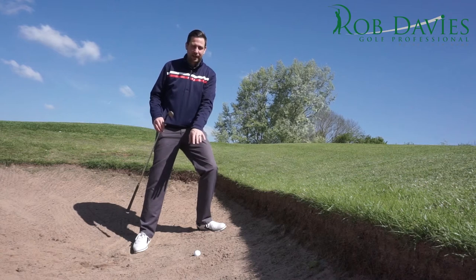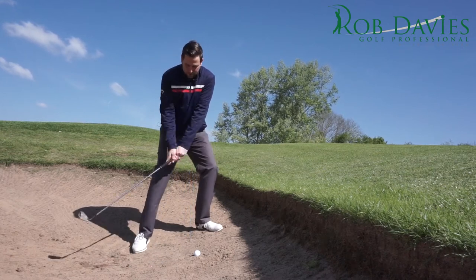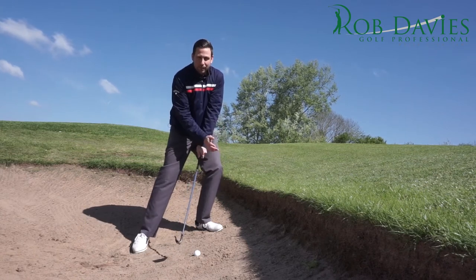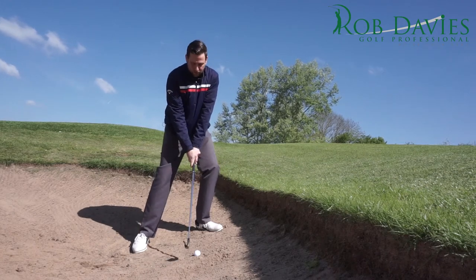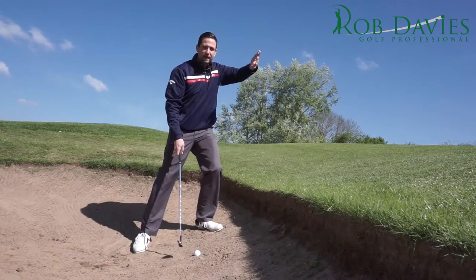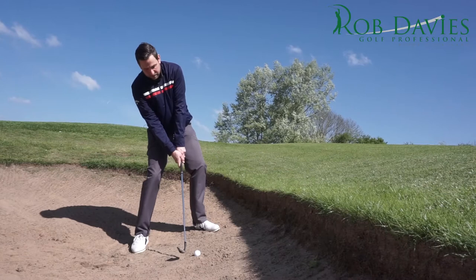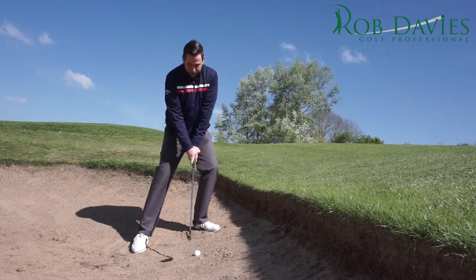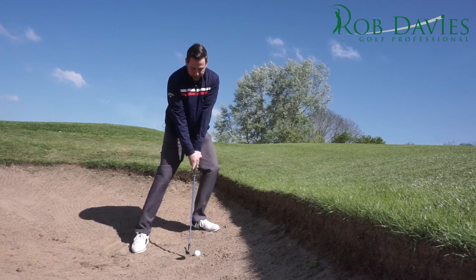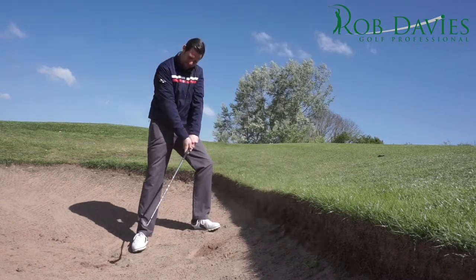If your ball finishes semi-plugged in the face of the bunker, we play it a little bit differently. We don't really need to open the face so much for this one, because if we simply swing that golf club into the sand a couple of inches before the ball, we're not really going to get much of a follow-through — so accept that's going to happen. It needs a bit of power, so you need to be quite aggressive with it. This time I've gone for a pitching wedge instead of my 58-degree wedge, because the ball is literally just going to pop straight up in the air. Lean into the bank slightly, handle slightly forward, face pretty square, and aggressively slam that club into the bank a couple of inches before the golf ball and just watch that ball pop up.